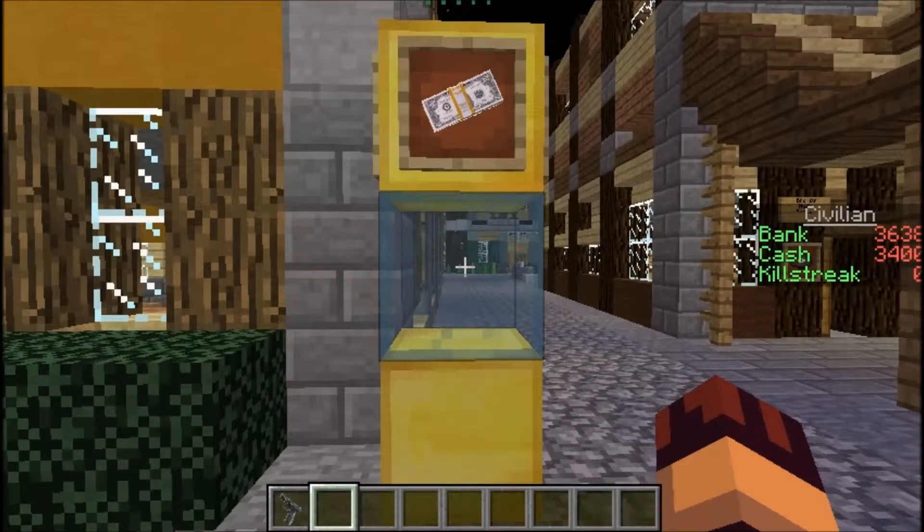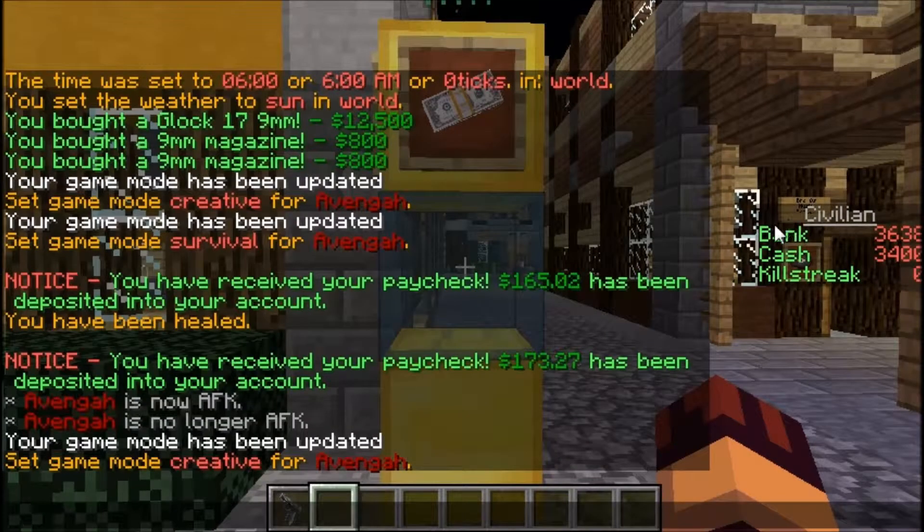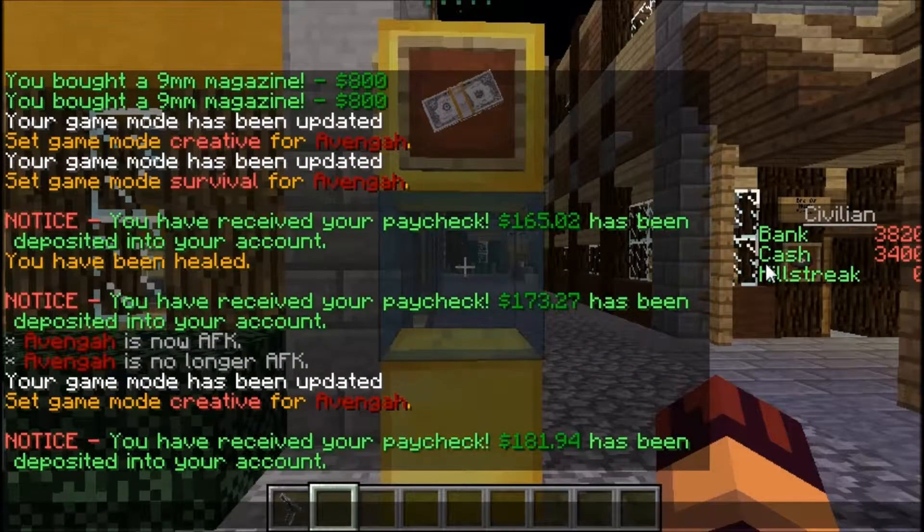If you look at the objective scoreboard on the right side of my screen, you'll see that I have two money amounts — money in my bank and money that's cash. Whatever is cash is the money I'm actually carrying on me, and whatever's in my bank is stored away. If I die, I lose whatever is my cash amount. You really want to keep everything in your bank. Also, the more money I have in my bank, the higher the paycheck I get every five minutes — it's basically a 5% interest on whatever you have in your bank.